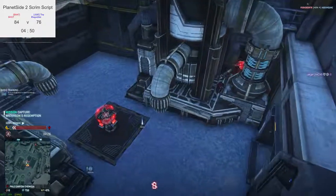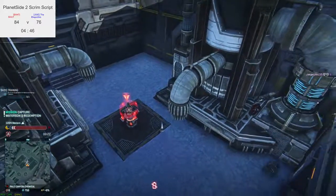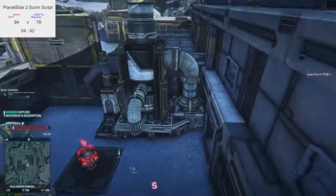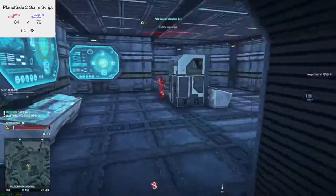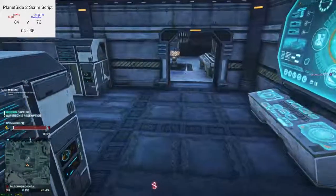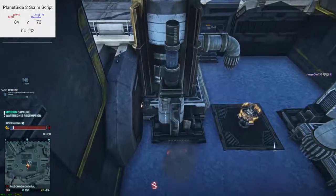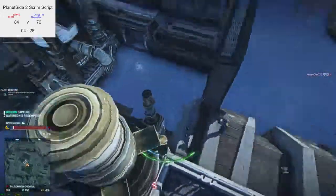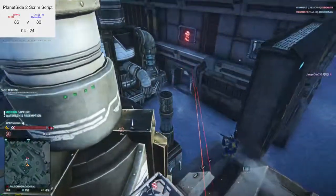NC are just throwing themselves at the point trying to make sure TR don't cap it. 20 seconds left on the point — it's gonna be close. They know that if TR can get the point again, it's gonna be a huge lead gain and they can't afford that right now. They need to win this. BHOT — everlasting aggression from these guys.